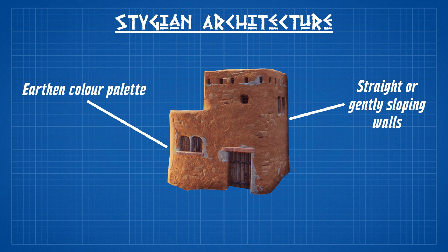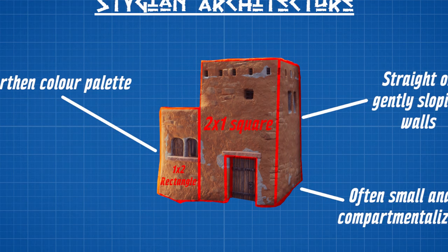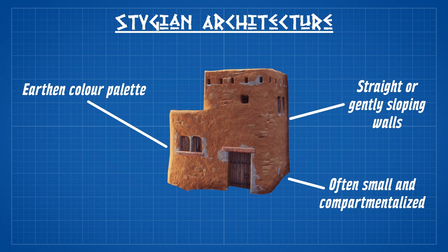Thirdly, Stygian builds are often very small and compartmentalised. In contrast to more complex designs that work all together as one congruent unit, Stygian buildings can often be easily defined down to squares and rectangles of varying different heights and sizes, making these designs extremely adaptable and scalable.